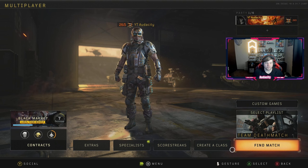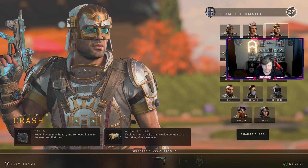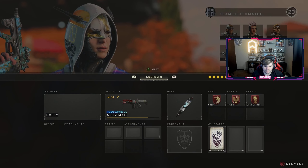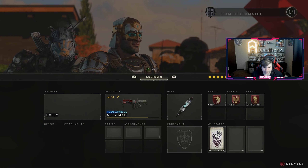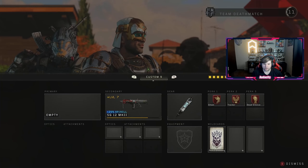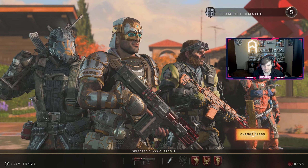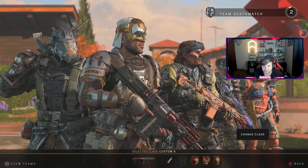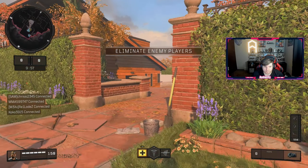Let's go unlock dark matter in our next game, and after we get that done we'll check out this nice camo and get some gameplay in. We are on Hacienda. We're gonna get the SG12 done first and then go to the Mozu, because I feel like the Mozu is gonna be easier. It's gonna be really sad if I can't get these six kills with what I need within one game.